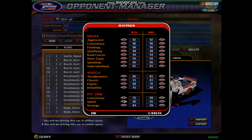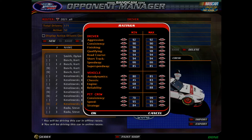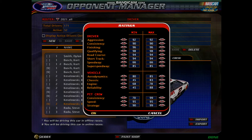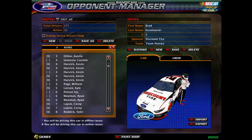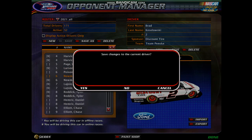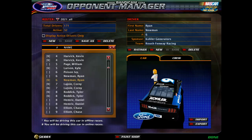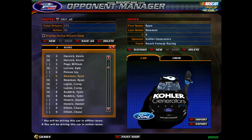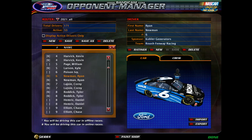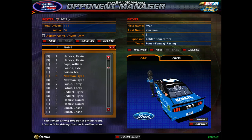As for the pit crew, you can change exactly how fast they move on the track. For example, if you want them to move really fast, you can set this up at the max. If you want their strategy to be nice, you can set this up at the max as well. If you want to have a full roster, you can just go over here, and once you're done, select yes. Then you can do the same thing for every single other driver. For example, Ryan Newman is now officially inside of the 2021 underscore all roster.